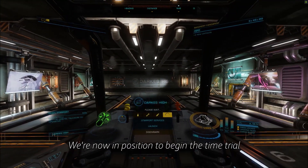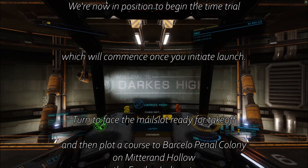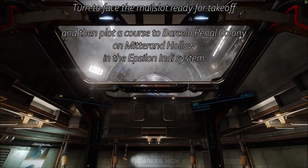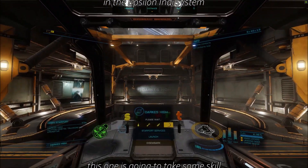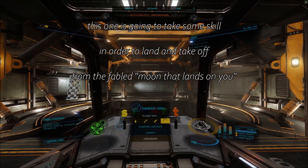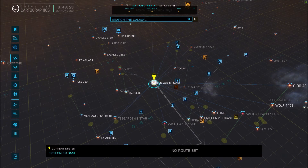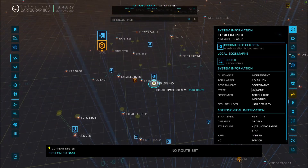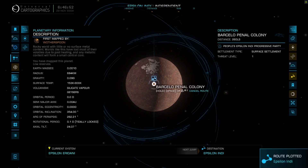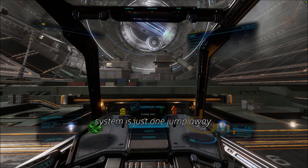We're now in position to begin the time trial, which will commence once you initiate launch. Turn to face the mail slot ready for takeoff, and then plot a course to Barcelopeno Colony on Mitterand Hollow in the Epsilon Inti system. This one is going to take some skill in order to land and take off from the fabled one that lands on you. Setting course for Epsilon Inti. System is just one jump away.